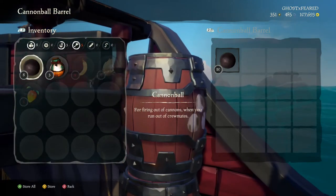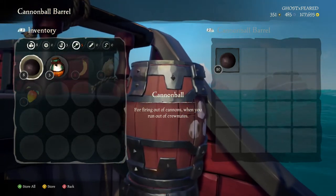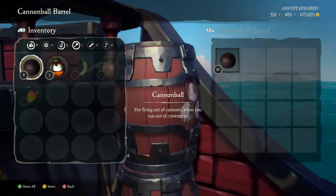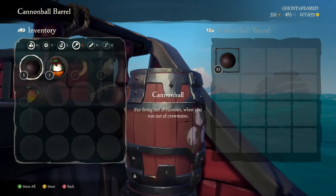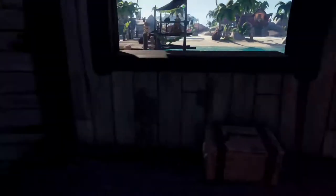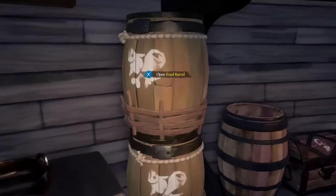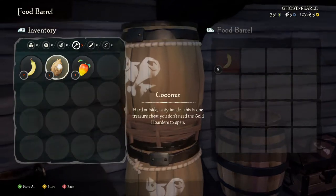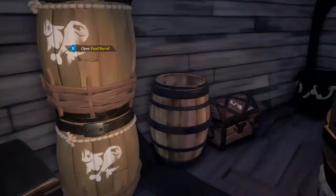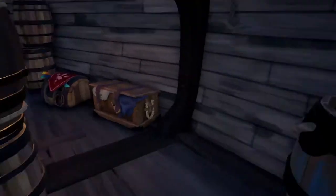Once you get on your ship, you're going to want to empty your pockets and store all your stuff. We don't want take — we want store. I'm going to store all those. I got food, so here's your food barrel. And your wood barrel — I didn't grab any wood, so your wooden planks to repair your hull go in there.